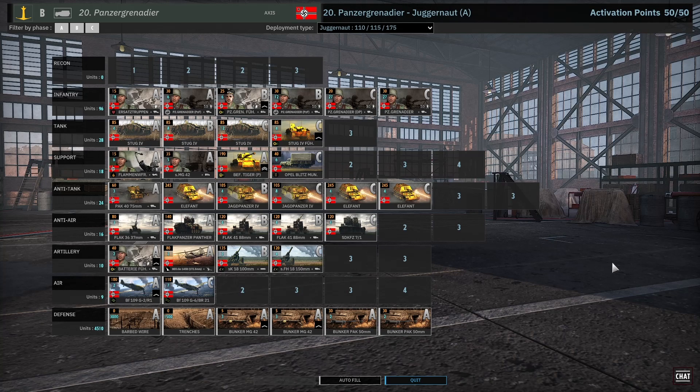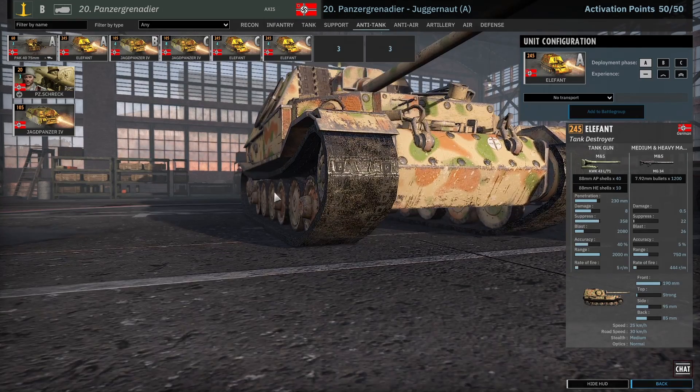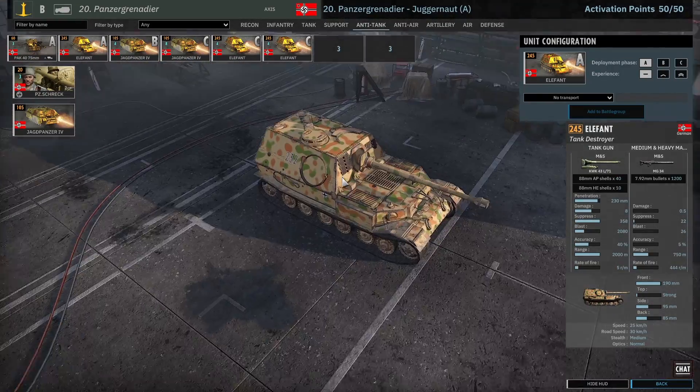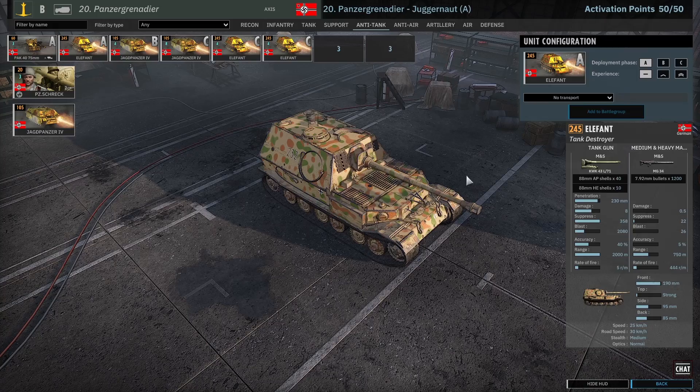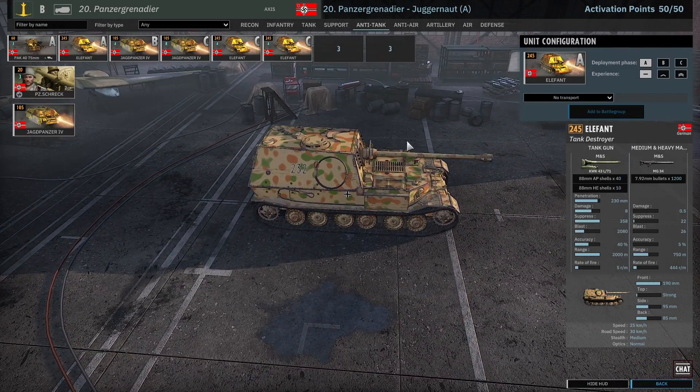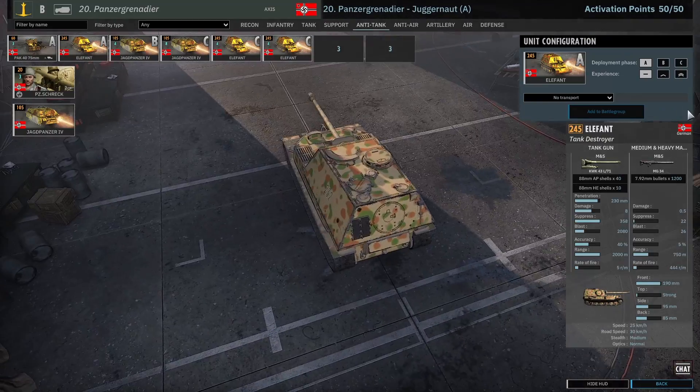Okay, you're sick of King Tigers, sick of IS-2s, sick of rotating turrets? Well, guess what? The Elephant is the king and the 20th Panzer Grenadier is gonna be the deck for you. It's the Elephant spam, the cheese of all tanks — it doesn't die, it's the beast. Side armor 95, 190 frontal armor, nothing's penetrating you at max range. If you have 230 penetration, you're gonna be penetrating everybody else.